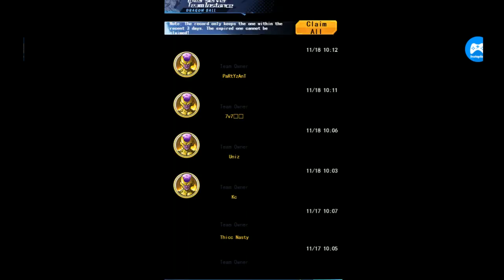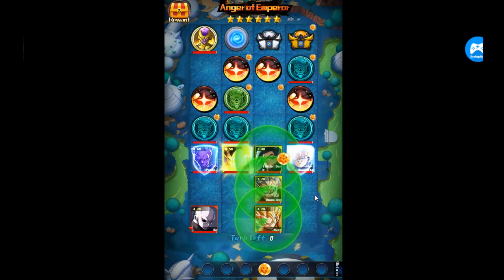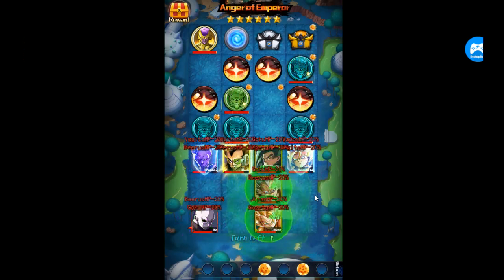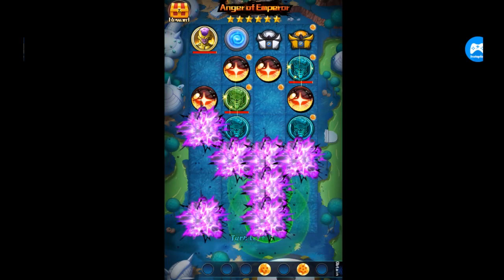The basic idea with this new instance is to collect the Dragon Balls. We'll start off with the 6-star here that we failed yesterday. Basically, in this instance, every time you kill a mob you're going to take damage. So it's imperative that you collect the Dragon Balls. What you want is the game that was in the boss lane first — that's another big mistake I just noticed.